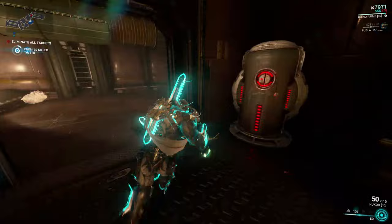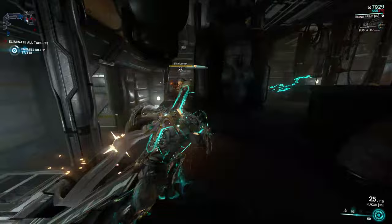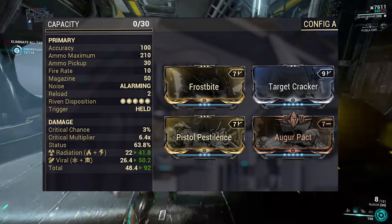These weapons will obviously be easy to get and will have a low mastery rank lock on them. To start off this list is the Nukor. The Nukor is a great secondary weapon that shoots a beam of radiation, melting any enemy it touches. You may have heard of the better version of this, the Kuva Nukor, which you unfortunately will not be able to get for a while. The regular Nukor however will be great as your go-to secondary weapon as a beginner.